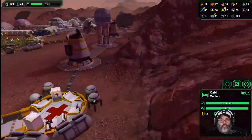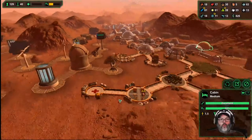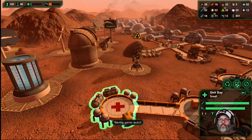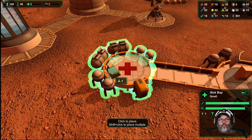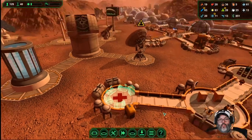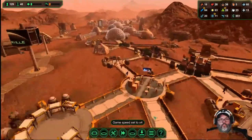First aid — here we go. We may have gotten them all out of there — did we? All right, let's go ahead and put a medical cabinet. Yep, there we go. That'll get us a second sick bay down on this end of civilization.